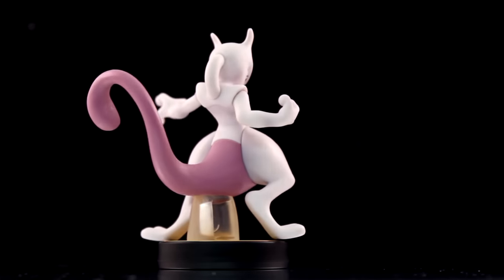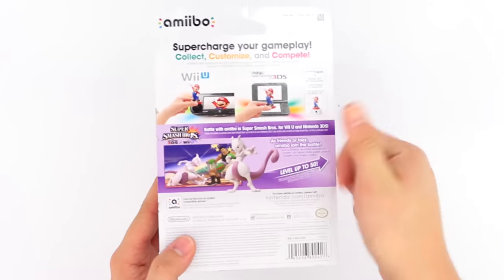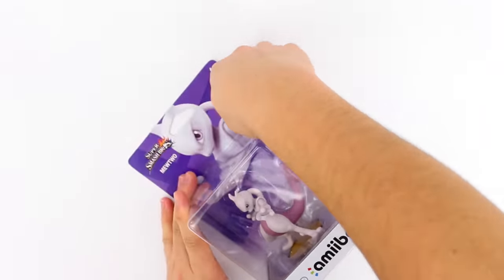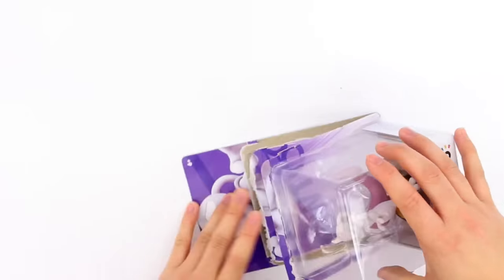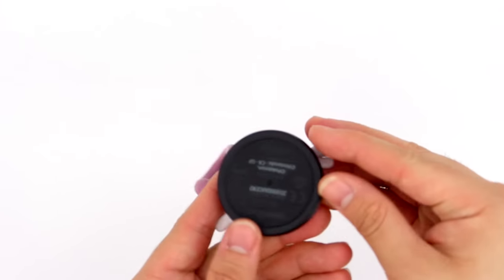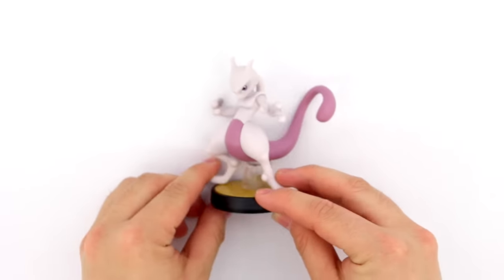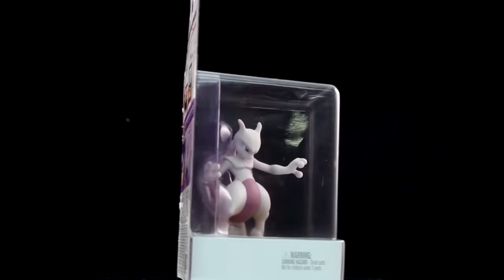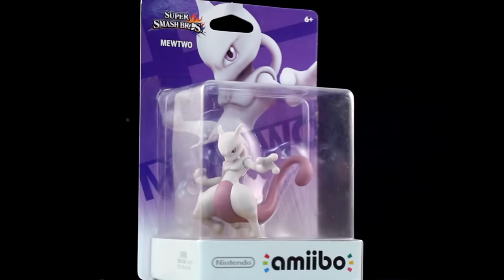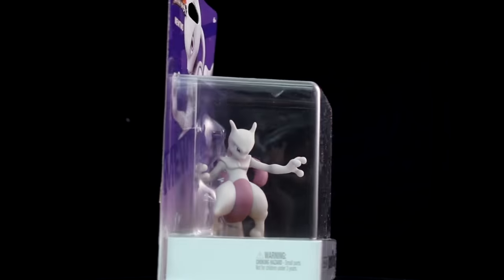Mewtwo is one of the few characters to not clap after a match in Super Smash Bros. Jigglypuff doesn't actually clap either, because she doesn't have hands — well, I think she has hands. Another interesting thing about Mewtwo is that before Roy was announced, Mewtwo was the first character to not make an appearance in Brawl and then be brought back. So him and Roy are finally back, which is pretty cool. His moveset is very similar to what it was in Melee.